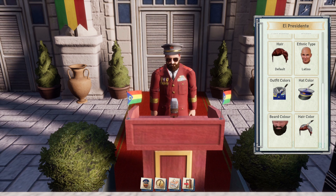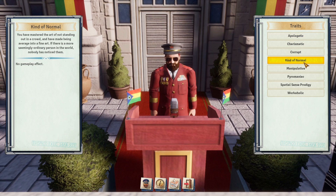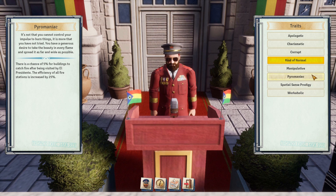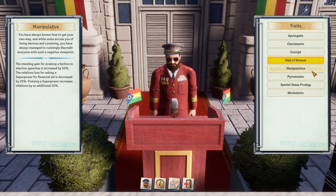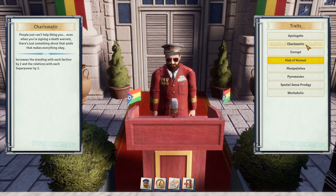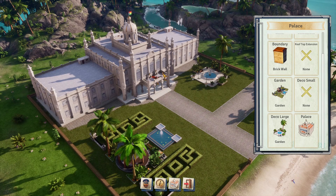I'm just so excited — we are finally here. Of course, these are our first island president traits. Kind of normal: manipulative, apologetic, charismatic, corrupt. Workaholic increases the efficiency of all buildings by one percent, not really worth it. Pyromaniac — standing for practice election increased by 50 percent. Apologetic — standing penalty for rejecting demands decreased by 50 percent. I think we're going to go with manipulative, to be honest with you.